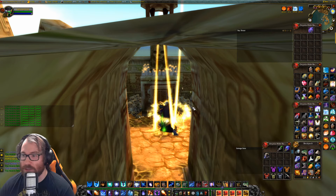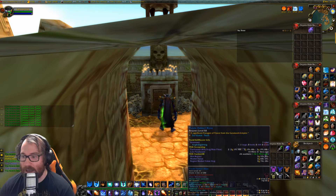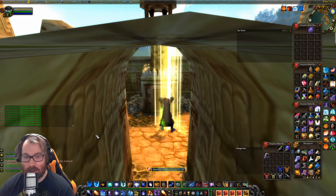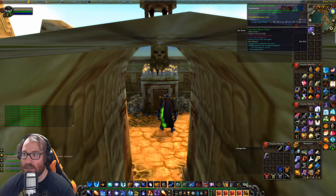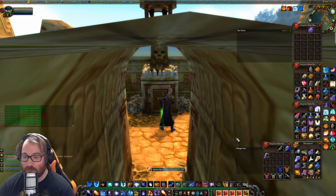You come to Yojamba Isle, to this altar right here, and this is where you take your Bijous — any color works — and you smash them. You get 75 reputation per Bijou that you smash, and you get what's called a Zandalari Honor Token. You can use those tokens to get 25 reputation each.